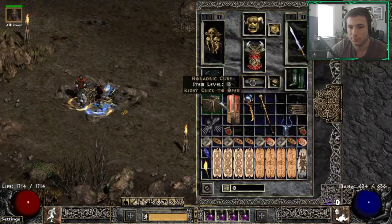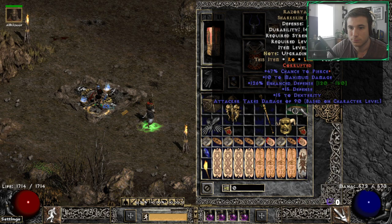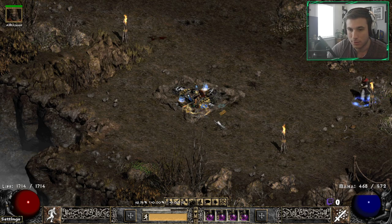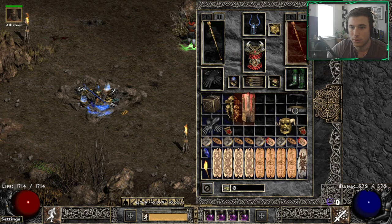Let's go over the pre-buff process. You can do as much or as little pre-buff as you'd like. We just did our cold enchant, which is going to add around 2,000 damage.